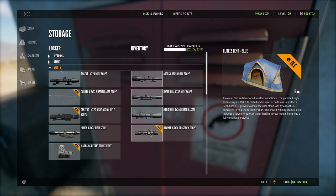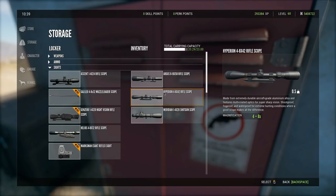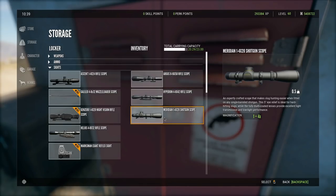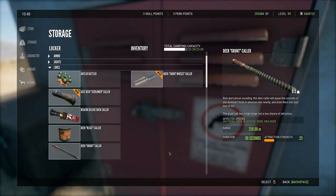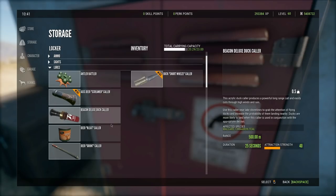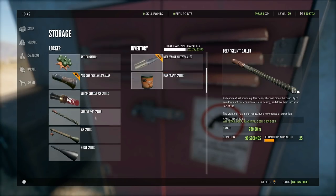As far as other items go, it's really personal preference as to what scope you use. I like to use the Argus and the Hyperion both pretty much equally depending on the range I'm shooting at. I also bring the shotgun scope because it fits on the Kuso, which is a pretty cool feature. As far as lures go, I only bring the Snort Wheeze call because it's the best middle-ground deer call in the game — it reaches out to 200 meters and has a 40 attraction strength. If you want to call in mule deer, bring the Bleed call as well.